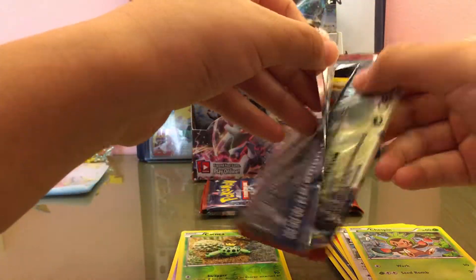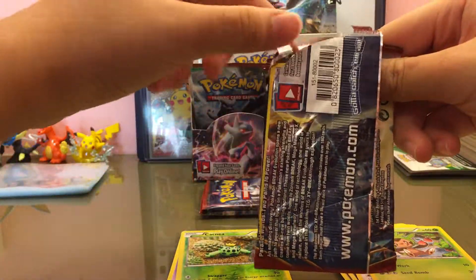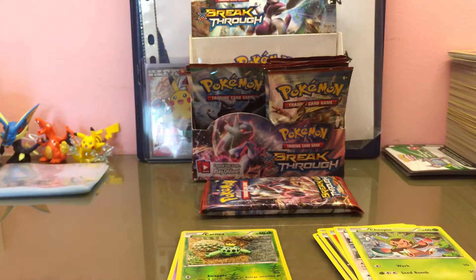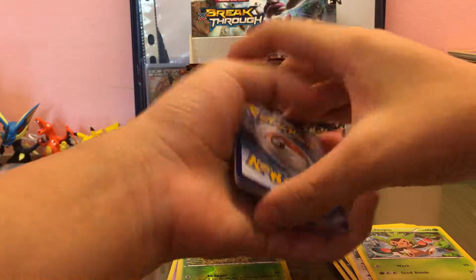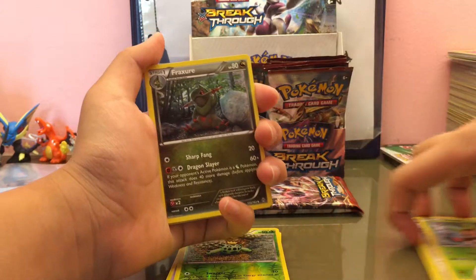From the first pack we got Granbull, Judge, Frogadier, baby Zora, Fennekin, duo Chespin, reverse Catnia, and a regular rare Corsola. This series will continue until we get the card. We might keep doing this all the way to Sun and Moon, but believe me you're gonna see a lot of Sun and Moon on this channel because I love Sun and Moon.